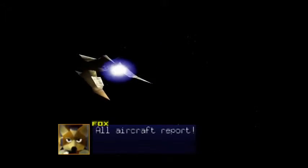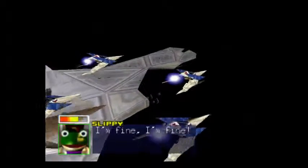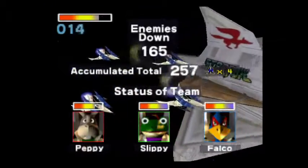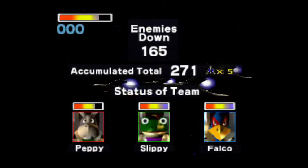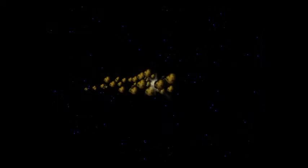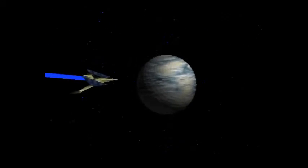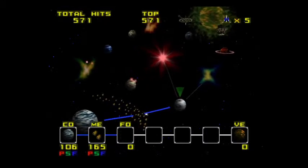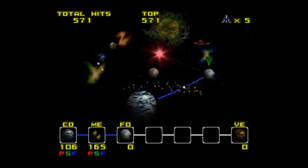Mission number two complete! All aircraft report! Still managed to get through with everyone intact. I think Peppy and Slippy tend to get more beat up than Falco. We made it through with 165 hits on the normal path. That is basically your score, and it also determines your ranking at the scoreboard at the end, depending on what path you went through and how well you did on each mission. Now we've completed Meteo Asteroid Belt, and we'll find out next time on Let's Play Star Fox 64!